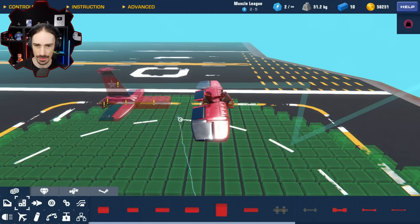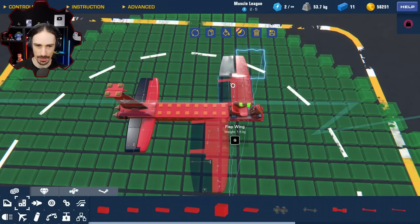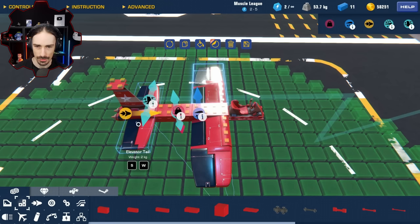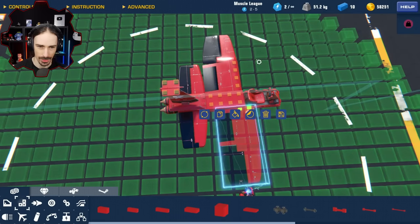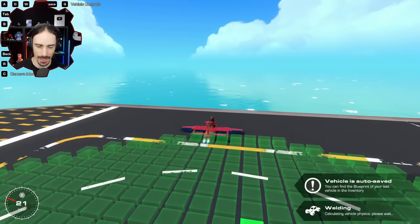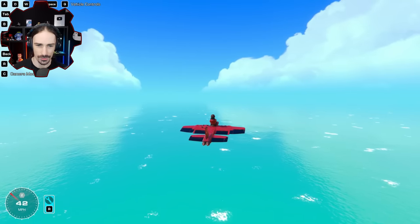I'm going to move the lift back even more, and then move the thrusters back more towards the center. Now it's like I need more weight - or actually, do I need to move this forward more? Now we've got a stupid plane with the tail that isn't even separated from the wings. But does it fly? Look at this - we have our first flight!